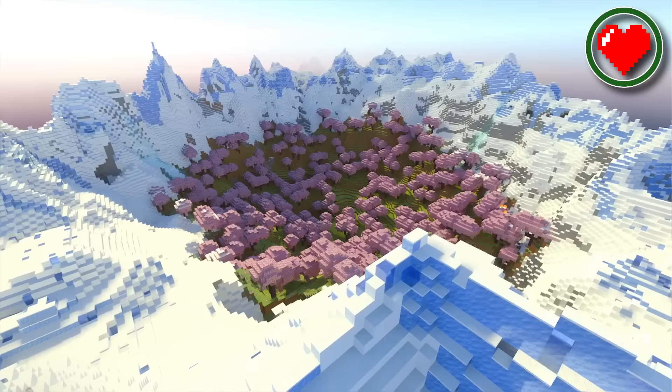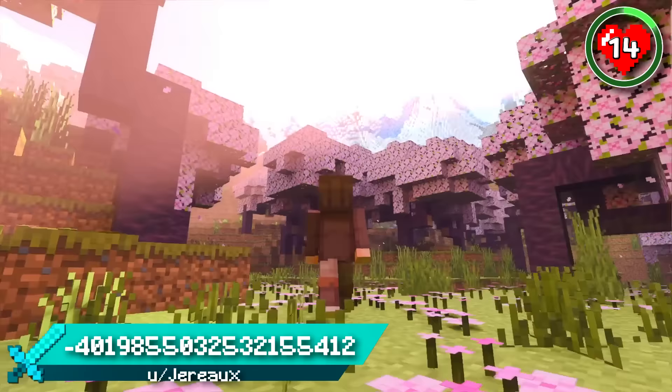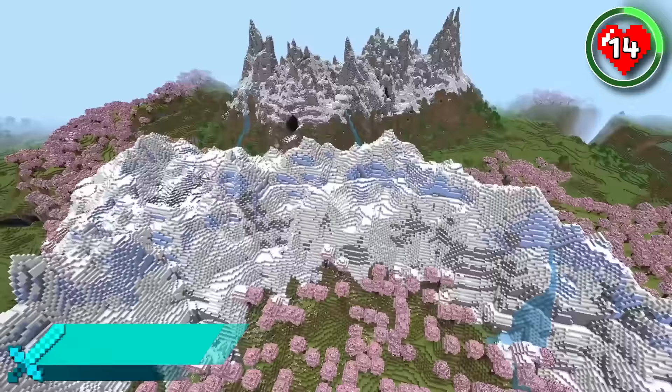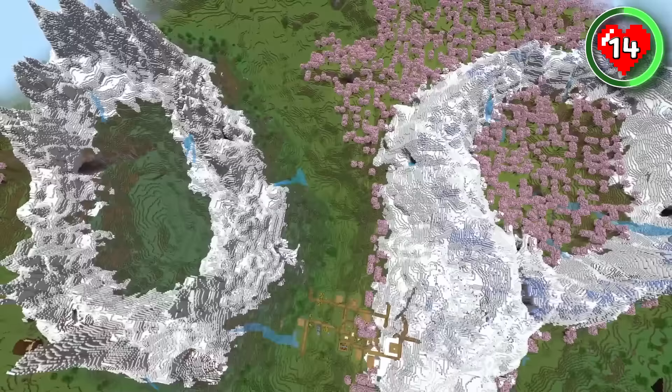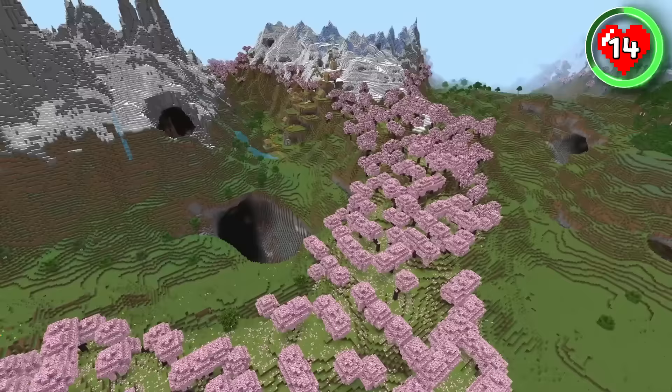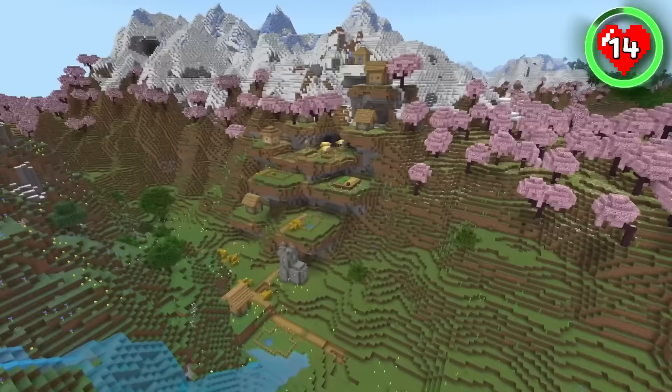A 1.20 playthrough wouldn't be complete without a visit to the cherry grove, and this seed has you spawning right in the middle of one. Rise above the pink spawn crater and you'll see a second mountain crater directly opposite. You could have a base in each one, with a tunnel through the mountains connecting them. With the tall jagged peaks and cherry groves surrounding the entire mountain range, the scenery is simply unparalleled. There's loads of villages around too, and a couple of lakes that look like ice.